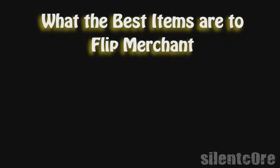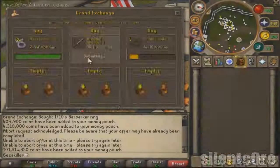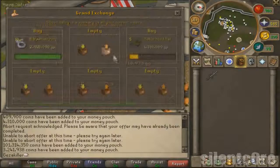Now moving on to the final part of the guide — what you've all been waiting for: what the best items are to flip. I get asked this question so much on a day to day basis. And the answer is simply, no specific items. Because RuneScape price changes are so unpredictable, it makes flipping really difficult, and the items that I flip change each day. For example, I might make 20k profit off each amulet of fury one day, but then make no profit the next.